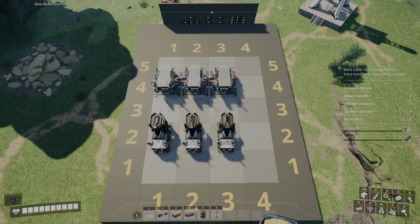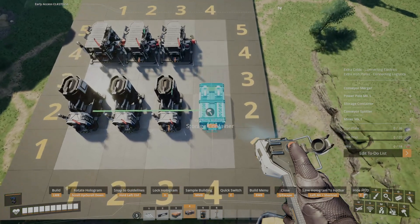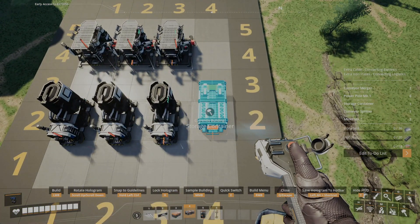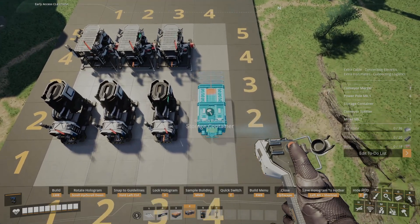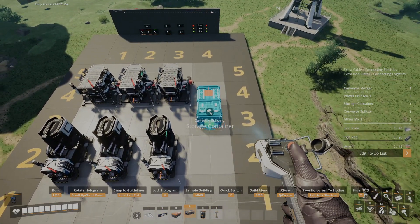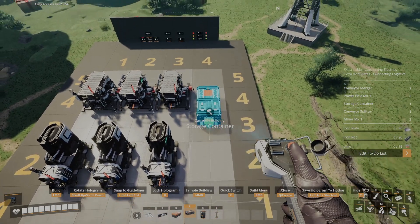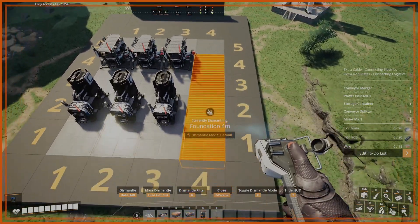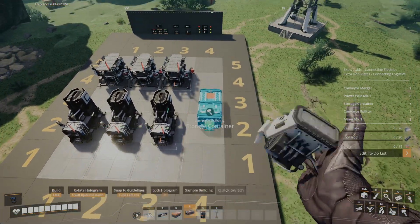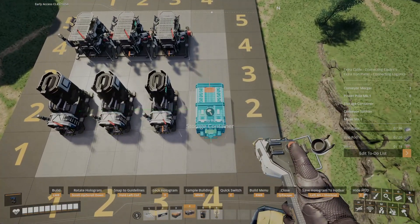Now that you've placed that in, we'll get our storage container. I'm just going to use a standard storage container for now because we don't have access in the early game to the other storage container. Make sure that the red box is at the top of the container as you're placing it, so the red box is facing your constructors as opposed to your smelters. As long as you place it within these four foundation pieces, any of them is absolutely fine — just don't go placing it on that top corner there because it will get in the way of other things in the future.